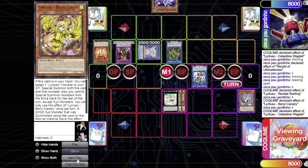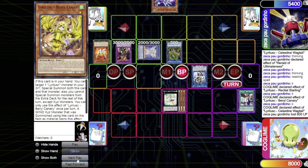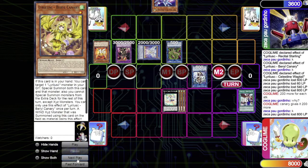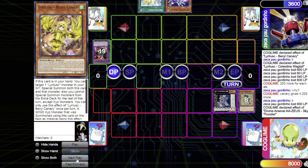They make Assembled Nightingale and trigger Wagtail's effect to attach it as an Xyz material. In the battle phase, Nightingale attacks four times — it's 800 per attack thanks to Barrel Canary's bonus, dealing 3200 total damage across attacks. After the battle, they go into Zeus and trigger its effect to clear the entire board, with just one card left in the opponent's hand.